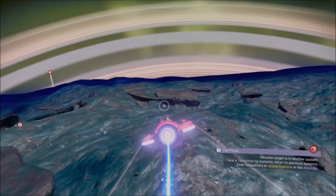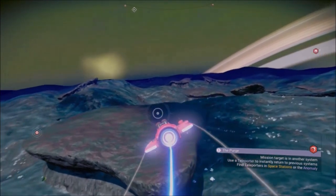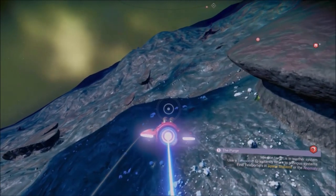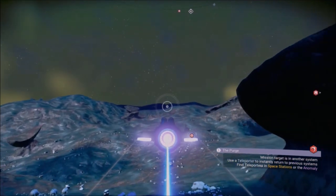Alright, I did it again guys and I did get a distress signal. So I went to one of the locations, got out, it registered, threw down the signal booster, and here we go — we have a distress beacon. Let's see if there's a ship there or not.